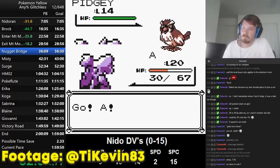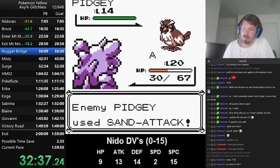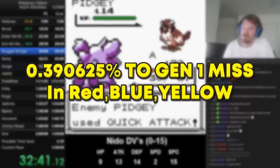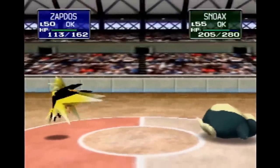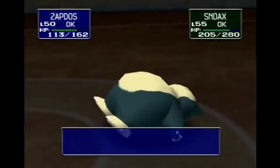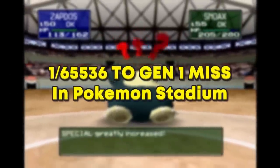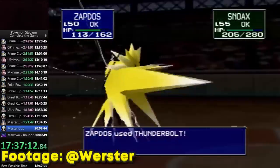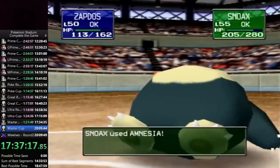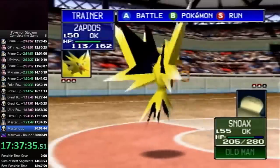Moves that have a 100% chance to hit can still technically miss in Generation 1 Pokemon games. This is about a 1-in-256 chance to happen in Red, Blue, and Yellow. But because of how Pokemon Stadium handles its battles, the game has to roll this chance twice in order for it to happen — meaning the odds of a Stadium Gen 1 miss is a 1-in-65,536 chance. That's not supposed to exist!